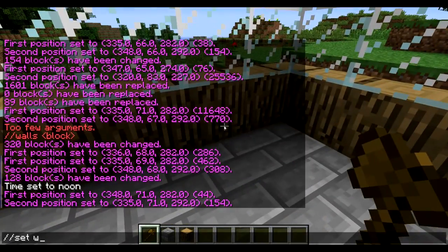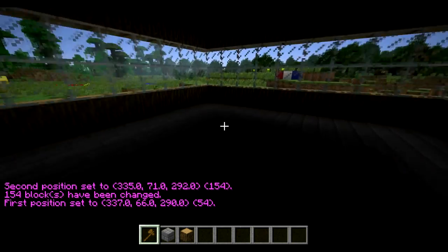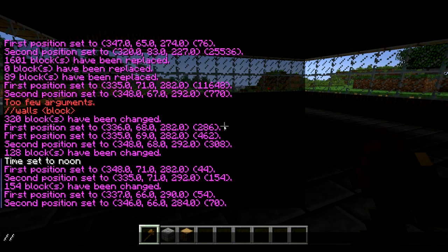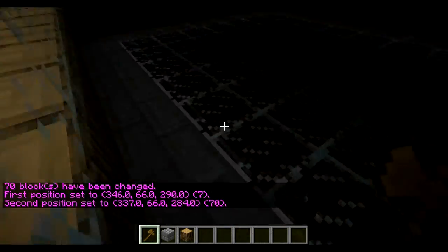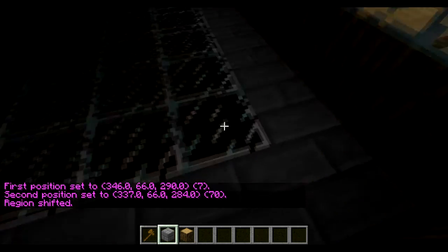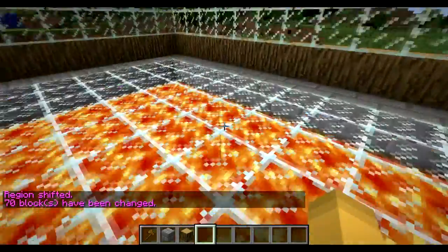Let's make a little roof. We'll do //set wood for wooden planks and do that. Then let's make a floor design — we can do //set glass and that'll do that. You can also use //shift 1 to move the whole region one block down. So the whole region is now selected on that dirt down there, and now I can do //set lava and it'll make a nice little floor pattern.